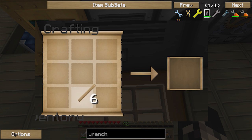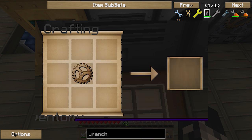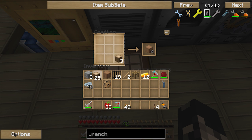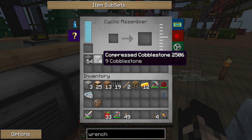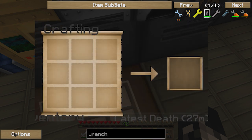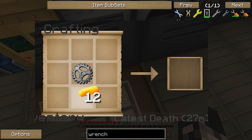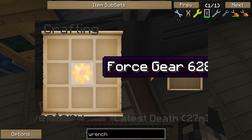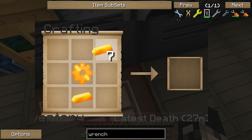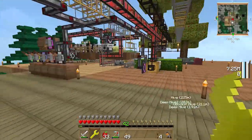To make a force wrench you're going to need a force gear and three force ingots. So let's make the gear first — wood gear first, then stone gear in the middle, and then force ingots on the outside gives you a force gear. Then force gear plus three force ingots gets you the force wrench.